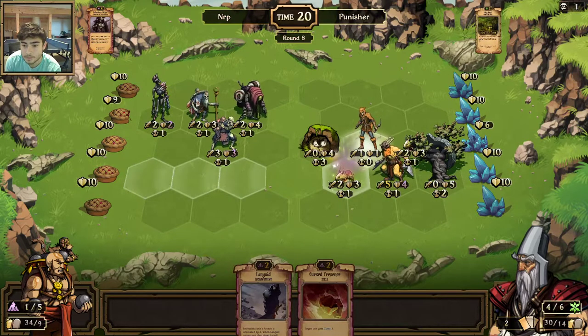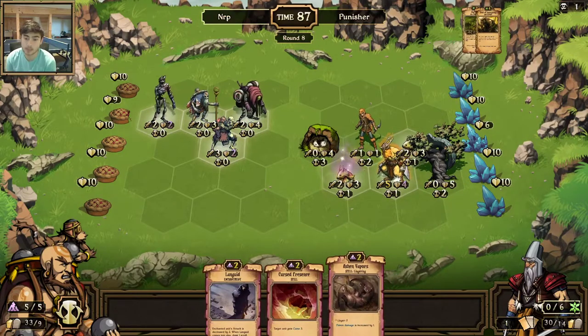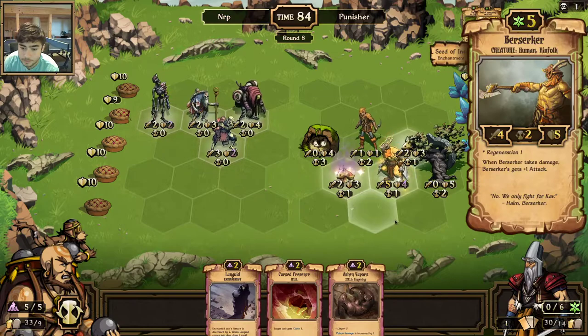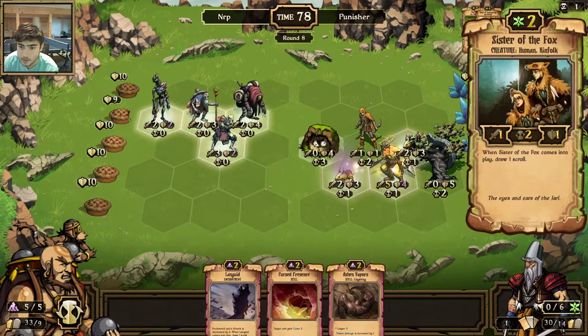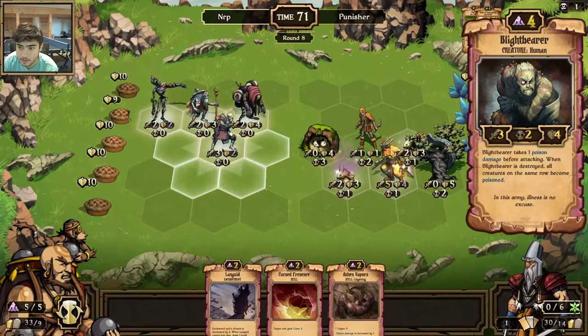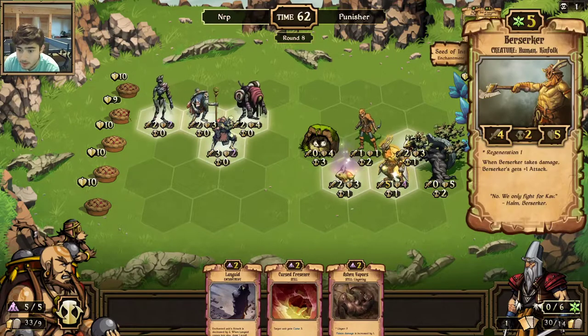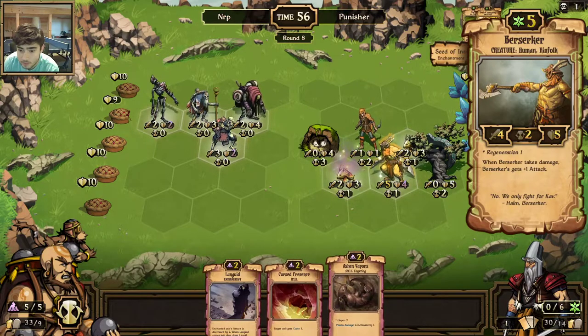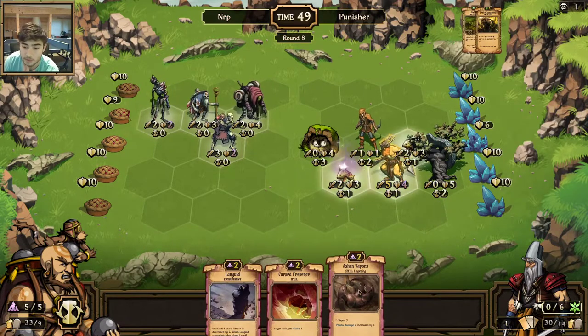Seed of Insurgency — yikes. Infectious Blight. So this takes one poison damage before attacking. If I play the Ashen Vapors the Blight Bearer would die, it would poison this, and then I can kill it with the Ashen Vapors and then kill it with the Cursed Presence. But I have to play Ashen Vapors too — I think that's what I have to do.